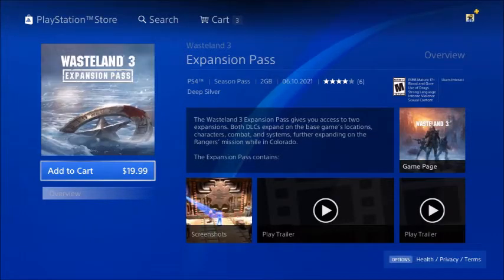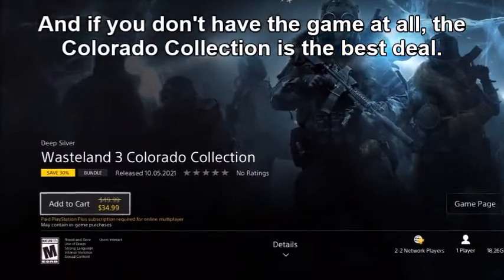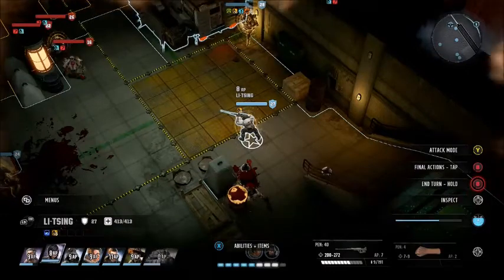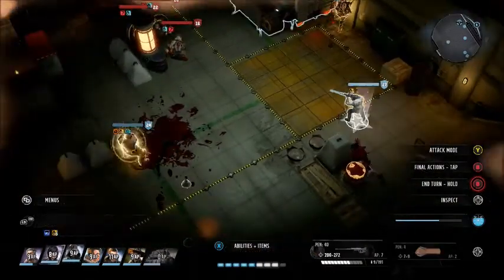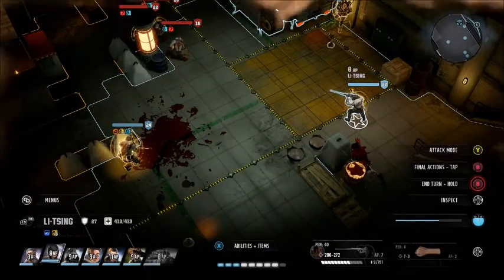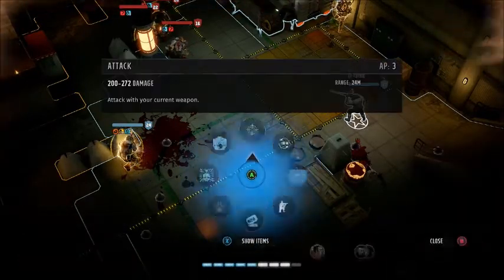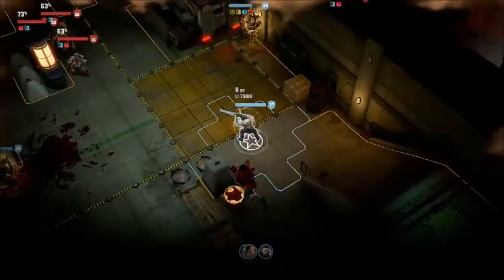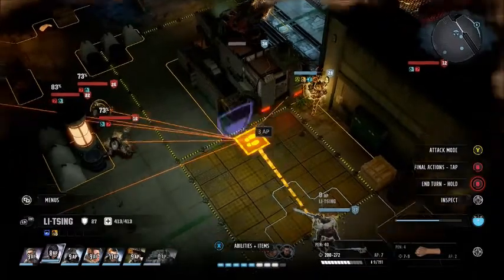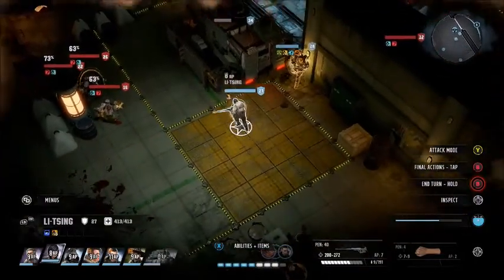But if you like Wasteland 3 and haven't bought either of these, I highly recommend the Season Pass, which is definitely worth the $20 for both. Now, with that said, there are a couple of problems I had with Steeltown that unfortunately carry over to Cult of the Holy Detonation. Thankfully, it didn't crash on me at all this time around, so I hope that means crashing has been patched out once and for all. But the game still occasionally suffers from bugs relating to user interface or AI squad mates that get stuck when moving to use their skills on something.